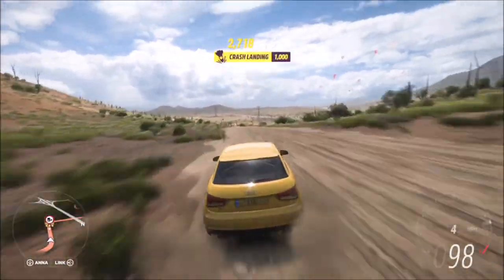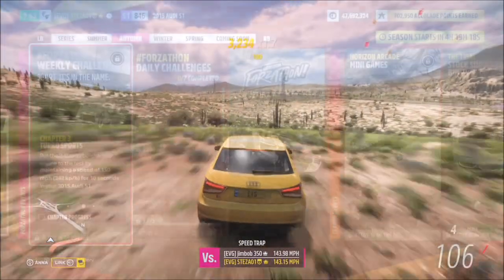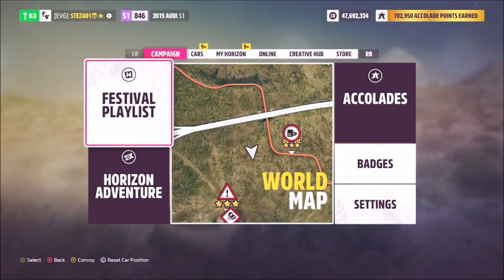You'll end up with nine stars if you get three stars on those three runs, so on the last run it doesn't matter what speed you hit as long as you get one star — and that's the first challenge complete. The next one wants you to maintain a speed of 150 miles per hour for 10 seconds or more.